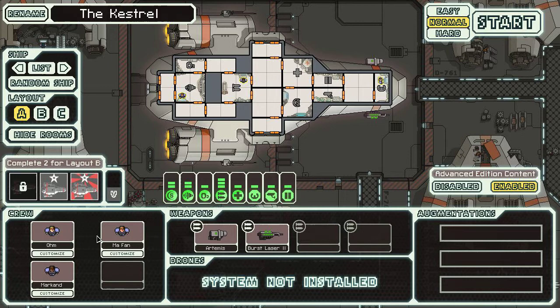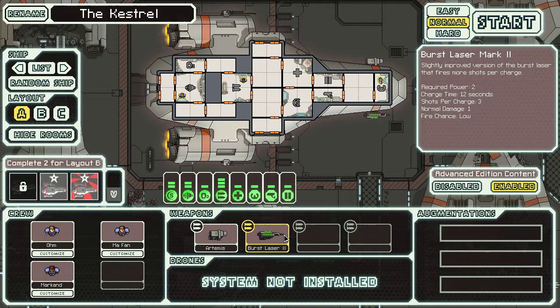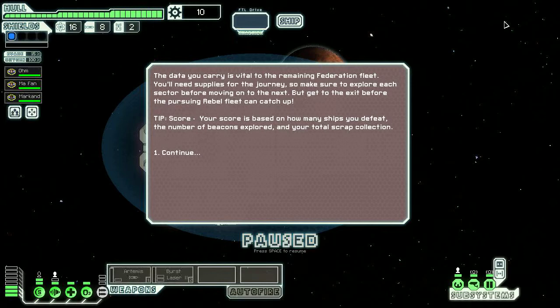We've got three human crew members, as you can see here. The Artemis missile, and the burst laser Mark II, which some people think to be one of the best weapons in the game.